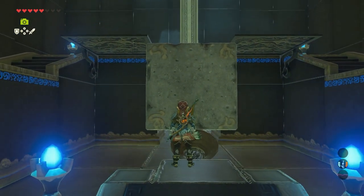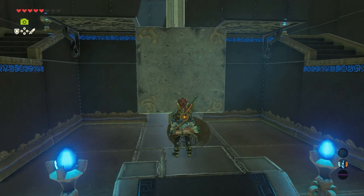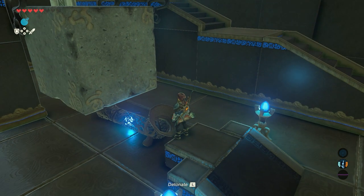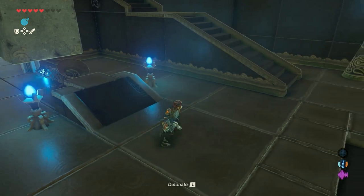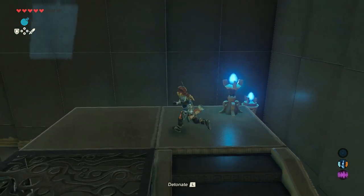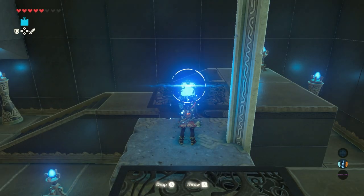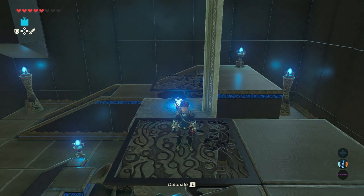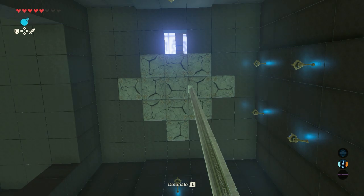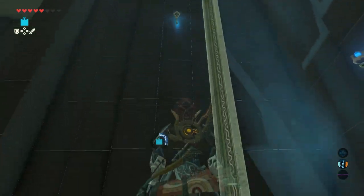What we need to do is get this block up there and destroy the blocks up top. Get your round remote bomb and place it in the tube here. Now walk up, and on the block itself place a square bomb. Now look up, go back to your round remote bomb and detonate it. Then go back to your square bomb and detonate that one at exactly the right moment when it's positioned all the way up.